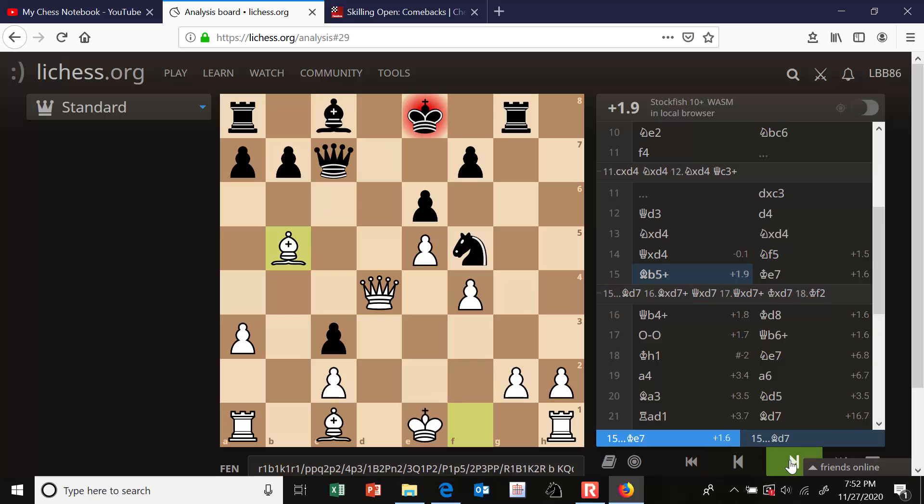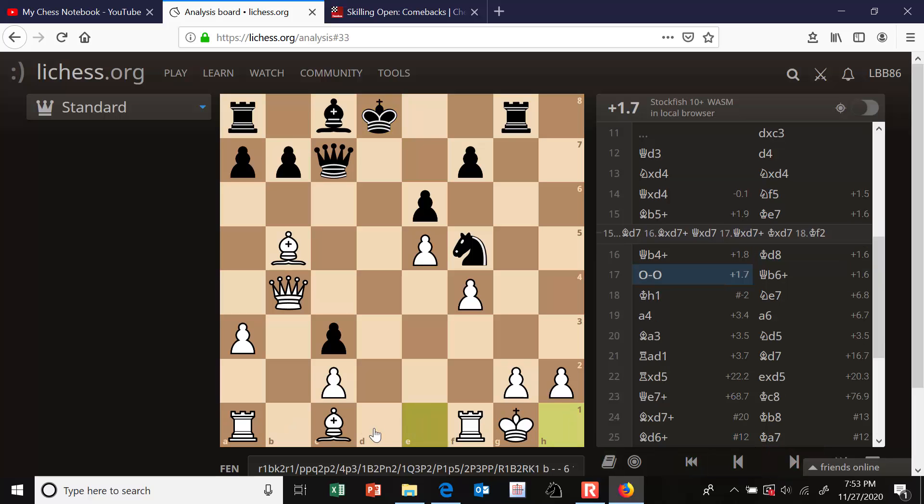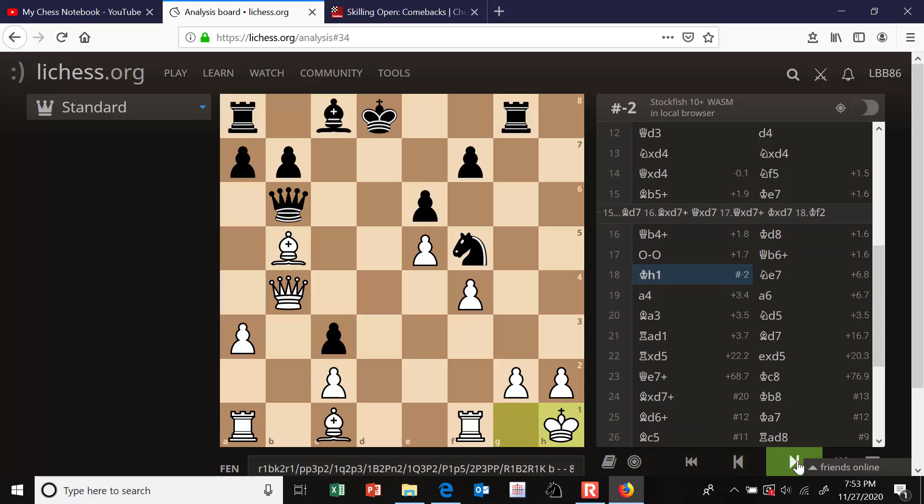My opponent played king e7, and then I played queen b4 check, forcing him right back to the d-file. I needed a plan to attack further - I wanted to get a rook to d1 to check him, which would be devastating unless he prepares for it. I can't get the a1 rook to d1 very easily and there's no good spot for my bishop right now. So I decided to castle to get the other rook. I had looked at queen b6 check before castling and thought it was safe to move my king into the corner - but apparently it's not. Queen b6 check came, and the engine says the only move is rook to f2, and I still hold an advantage after that. But I blundered horribly with king to h1, giving my opponent a checkmate in two.